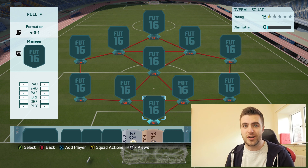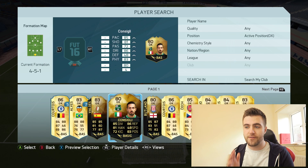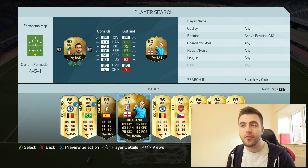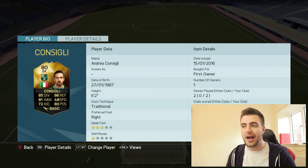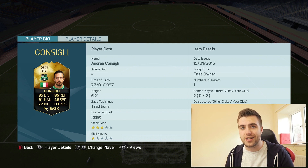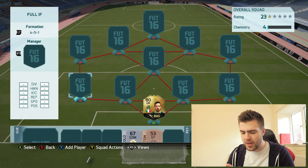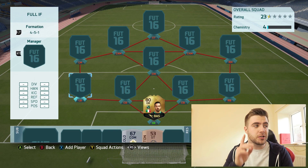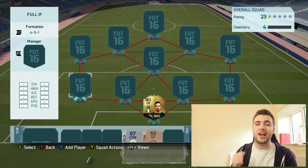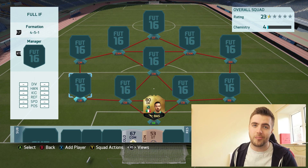Let's get straight stuck into the squad builder. We've got a bunch of upgraded players, a load of informs, some really interesting ones. First up, we have Consigli. I really enjoyed using this guy — I actually packed him. He was a first owner player and his stats are amazing for an 80 inform: 85 diving, 86 reflex, 81 handling and 83 positioning. If you guys could smash that like button, that would be absolutely amazing.